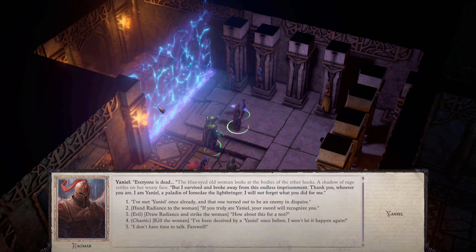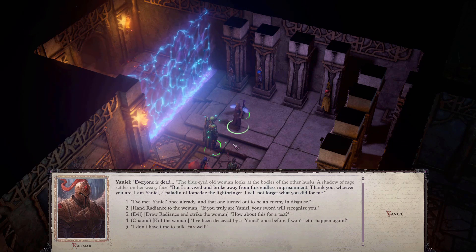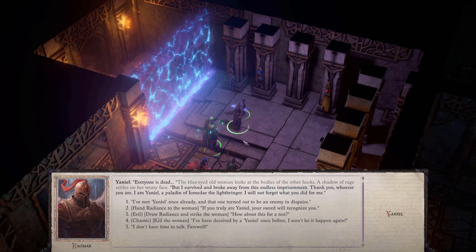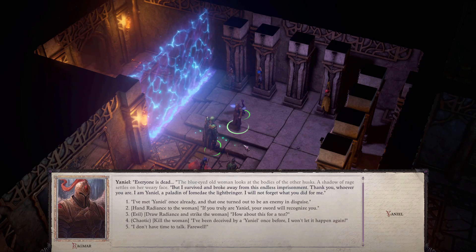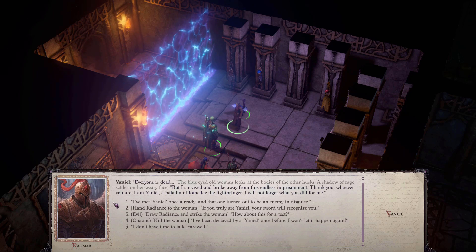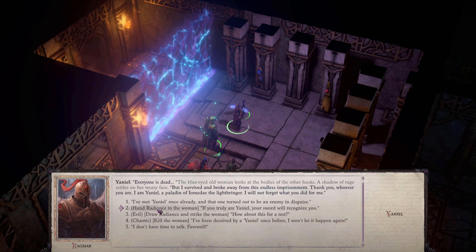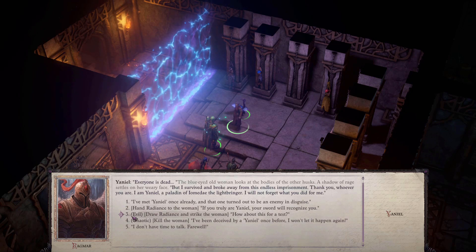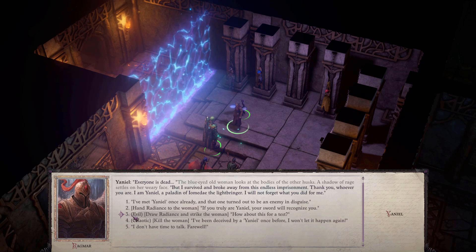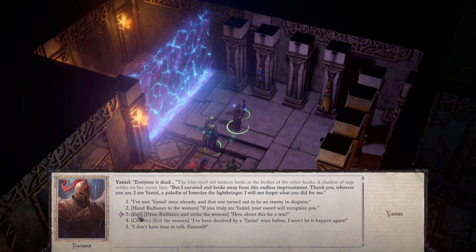You will come to this room — you can't avoid it, it's part of the story. You'll reach this room and when you do, you need to talk to Yaniel here. You'll have two different options: one is to hand her the sword, and one is to attack her with the sword. If you hand her the sword, you get the holy version of Radiance. If you attack her with it, you get the Bane Living version.